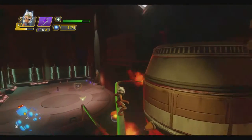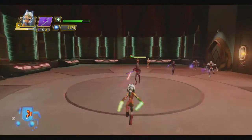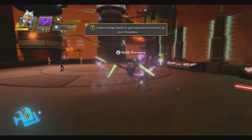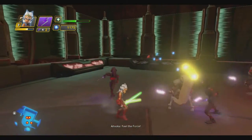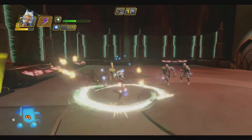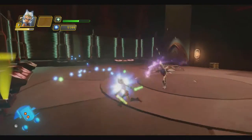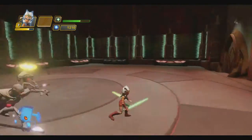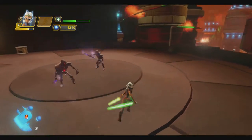General Grievous is probably the one behind activating this droid factory. Beware of the magna guards — they are highly dangerous adversaries. He's in super spin mode and he's trashing his own troops! I also have a special attack where I can throw my lightsabers. When you see them spinning like that, when they're done they get dizzy and are wide open to attack — unless they have a buddy defending them. They're using the buddy system now because they got a little bit smart.